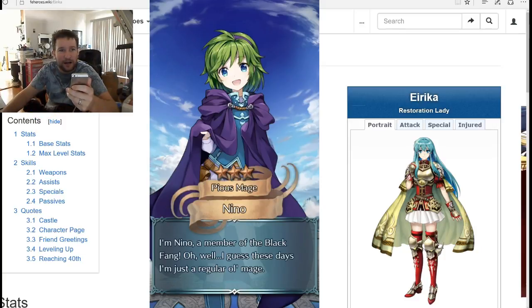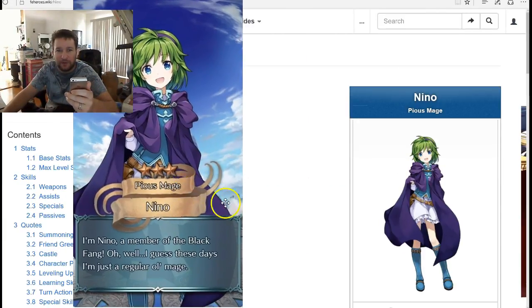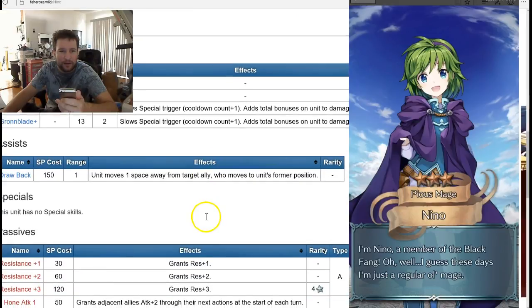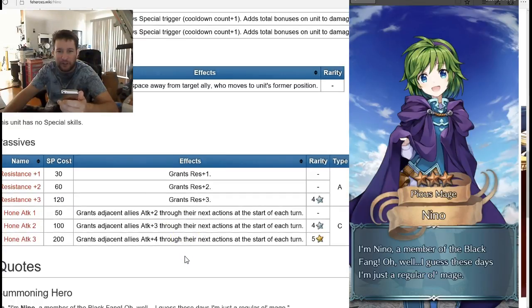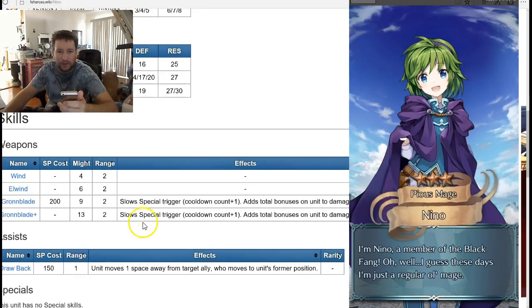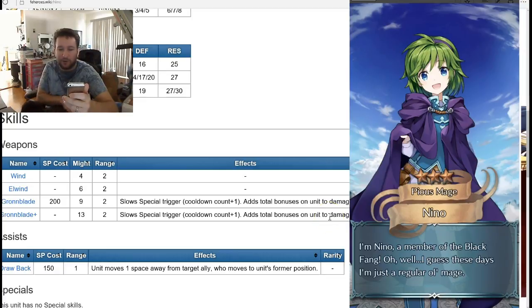Let's take a look at the tier list and see where Nino ranks. She's actually an A-tier. Looking at her abilities — she's got Drawback, Reds Plus Three, adjacent allies attack plus four. Not horrible. She's kind of like a weaker version of Julia. Slow special trigger, but we'll take it. We got a mage, we got a green mage.